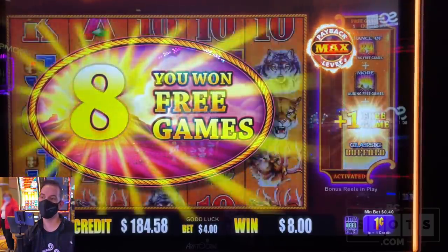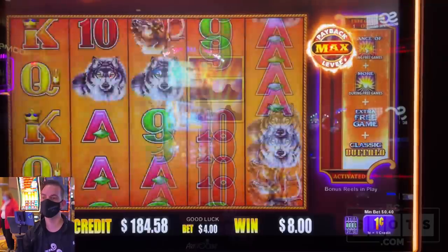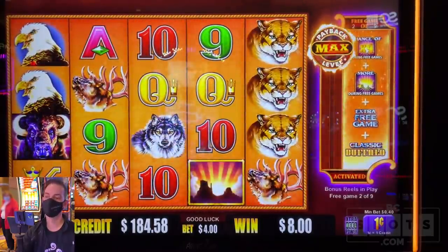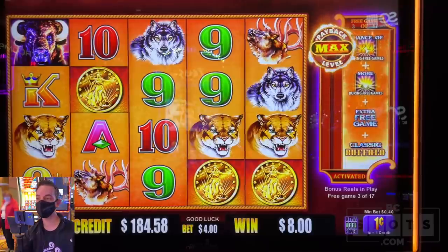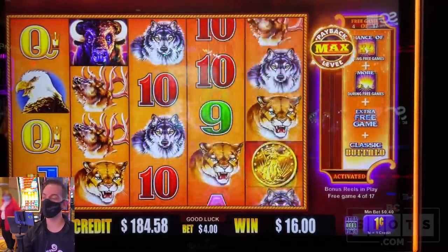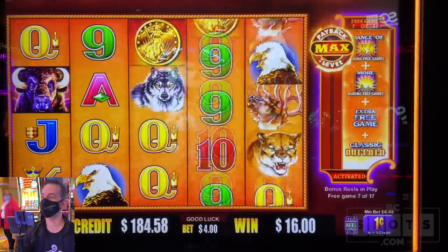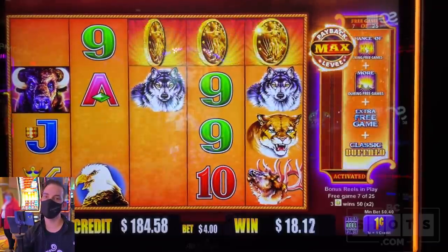You normally get eight free games, but not when you're max betting with Brian — you get nine. Four wilds, including the 4x possibility. Can we see some 4x's please? That'll be delicious. Here we go! There we go — a coin! For an extra... eight more spins, that was an extra eight spins. Two coins gives you an extra five — there's an extra five. There's an extra eight again. Shut the front door — we have 25 free games right now.